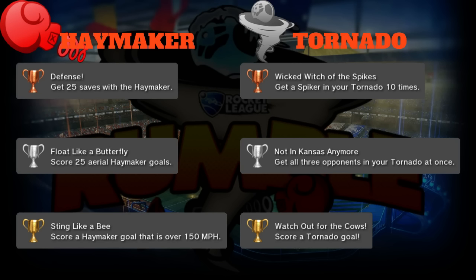Silver is 'Float Like a Butterfly': score 25 aerial Haymaker goals. This could maybe have been gold or only 10 aerial goals because it's pretty tough, but with Haymaker it's a little bit easier - you just fly up, get a good angle, and smack it in. It's not as hard as a normal aerial; you just have to get the Haymaker power-up a lot.